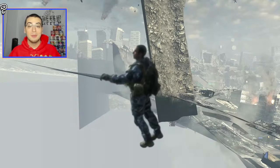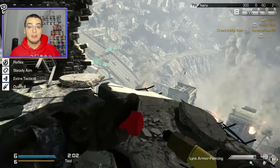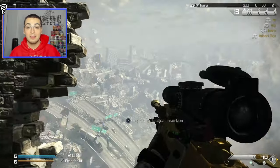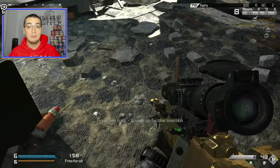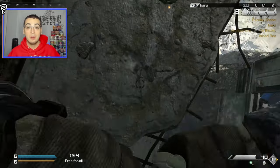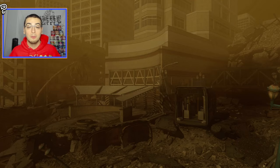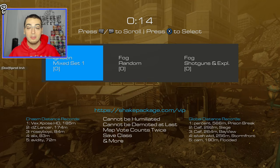Luckily if I get throw knifed, I won't get humiliated because I'm actually a VIP on these servers. Not only does the VIP role protect from that, but it also lets you save your class. So if you get one you really want to hit a shot with, you can save it and go over and over with that class. And as you can see from the leaderboard after the game, there's actually a global distance leaderboard and a map leaderboard for who hit the most distant shots.